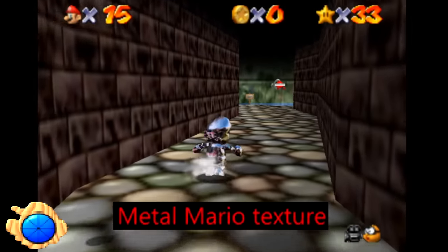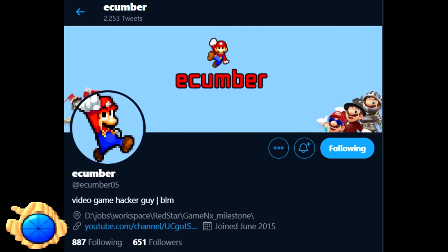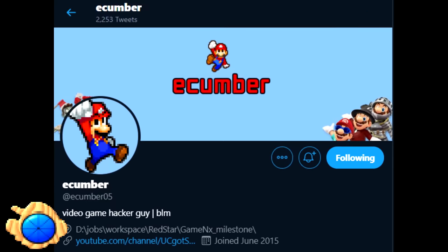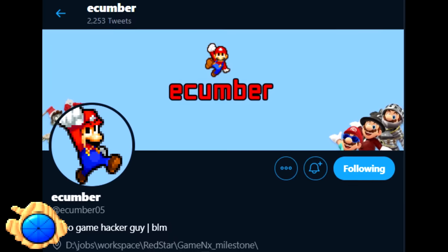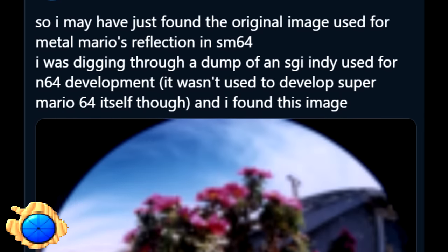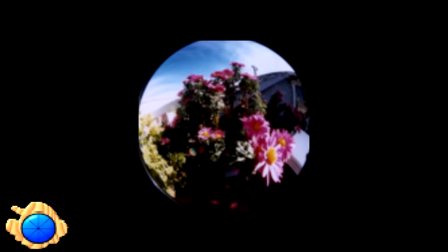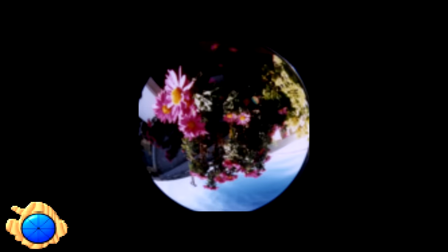Metal Mario Texture. eCumber on Twitter made an amazing discovery about the origin of this texture — please give them a follow, because this part of the video wouldn't exist without them. eCumber was looking through a dump from a Silicon Graphics Indy workstation used at the time and found a specific image. If you flip the image upside down and squish it to 64 by 32 pixels, it's almost an exact match for the Metal Mario texture used in-game.